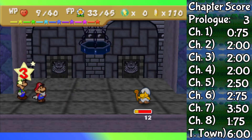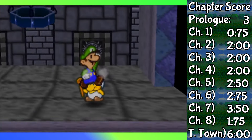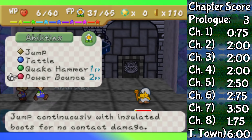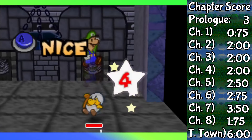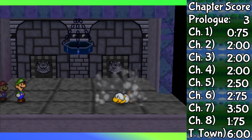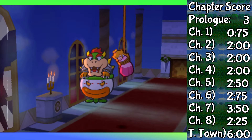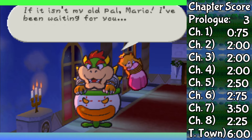I cannot give Luigi full credit here, because A, I don't even know if Power Bounce can go beyond four hits, and B, in vanilla, the cap for Goombario's Multibonk is just four anyway, so I highly doubt the cap was increased for this one boss fight. And now this leads us to the final boss — Bowser.